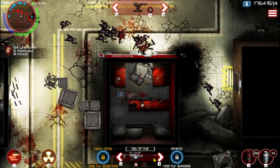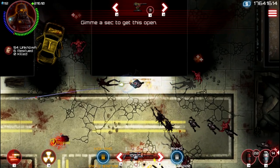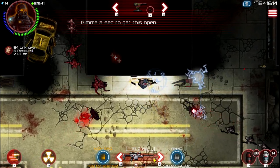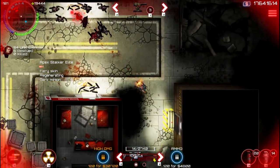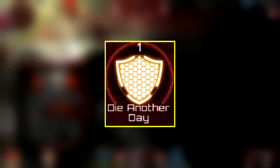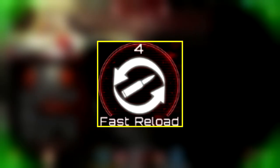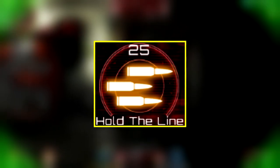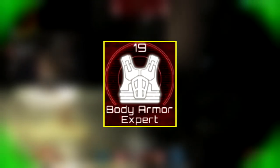First of all, let's start with skills. Skills are very important for your character — messing those up can ruin your whole build, no matter how good your weapon or armor is. The current best heavy skills are: 1 Die Another Day, 1 Tough Body or Reload, 25 Hold the Line, 25 Fast Movement, 25 Critical Shot, and 19 Body Armor Expert.